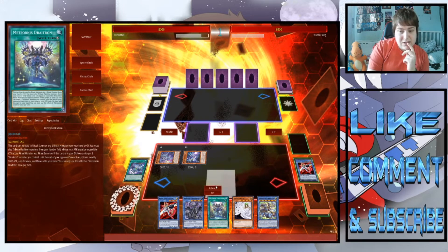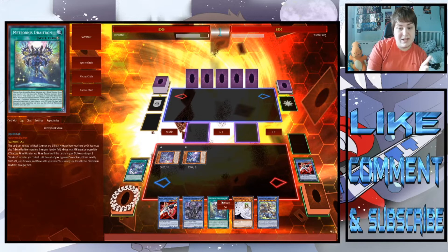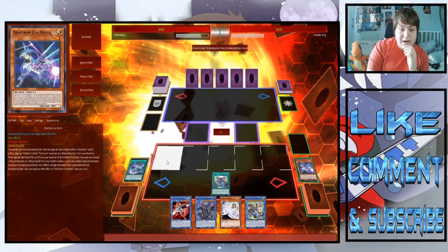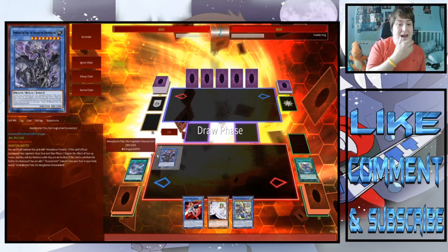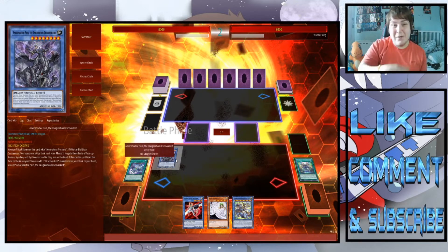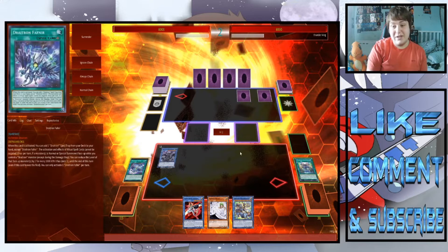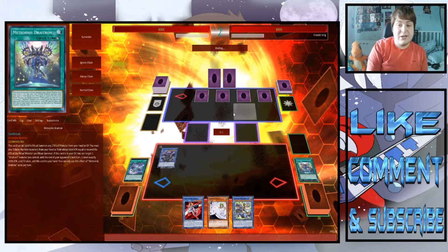I'll use the Meteorosis to summon Drake Overlord — it skips the opponent's main phase, negates Xyz, Fusion, and Synchro monsters, and stops us from being OTK'd. I should have sent Draytron Meteorosis to the graveyard instead — I could have made Amorphage, Drake Overlord, and Vanity's Ruler — but it's not the end of the world. I can still use Draytrons in the graveyard to tribute and return Meteorosis to hand. Our opponent just set five cards and passed.